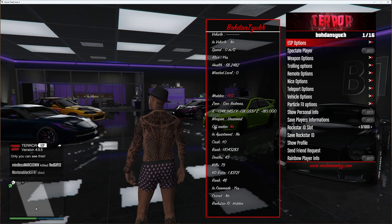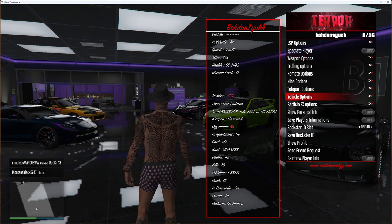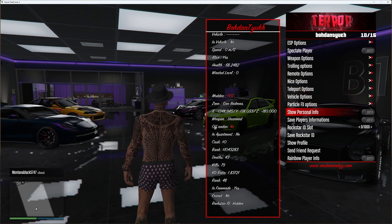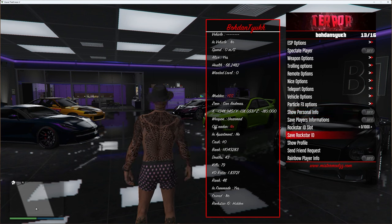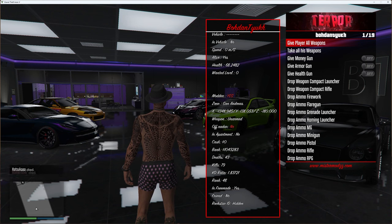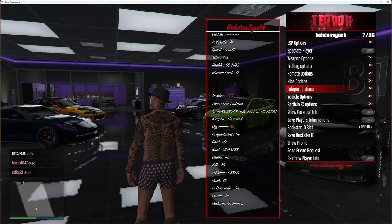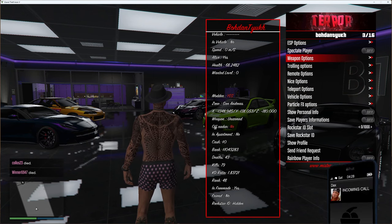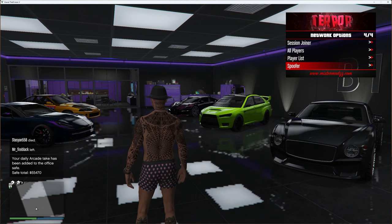Under player list, once you hover over a player you can see their information on the left. Clicking on them gives you options like ESP, spectate player, weapon options, trolling options, remote options, nice options, teleport options, vehicle options, particle FX options, show personal info, save player information, Rockstar ID slot, save Rockstar ID, show profile, send friend request and rainbow player info — each with even more sub-options. Weapon options lets you give them weapons, trolling options lets you be a nuisance, and nice options are for more friendly actions.